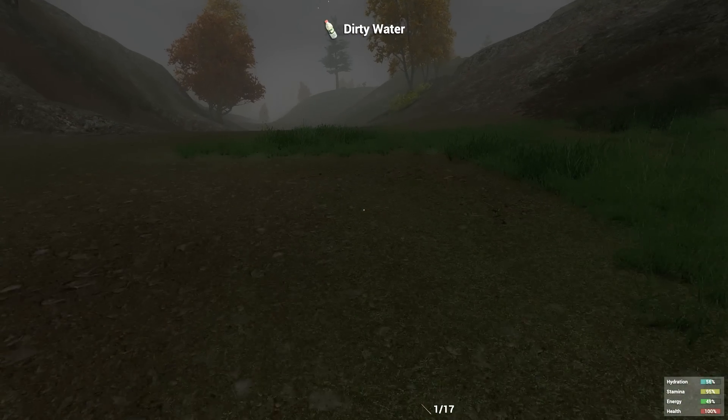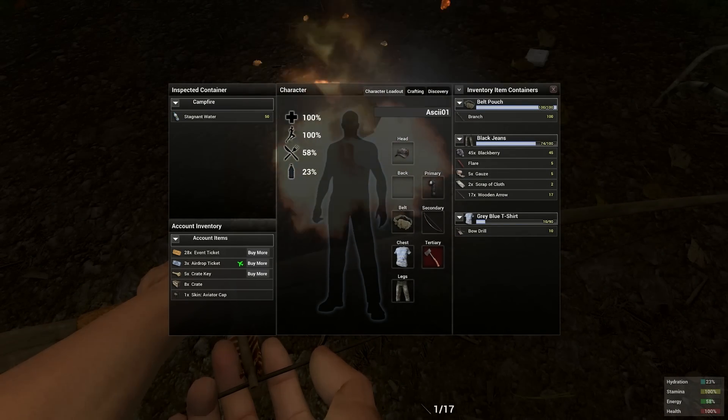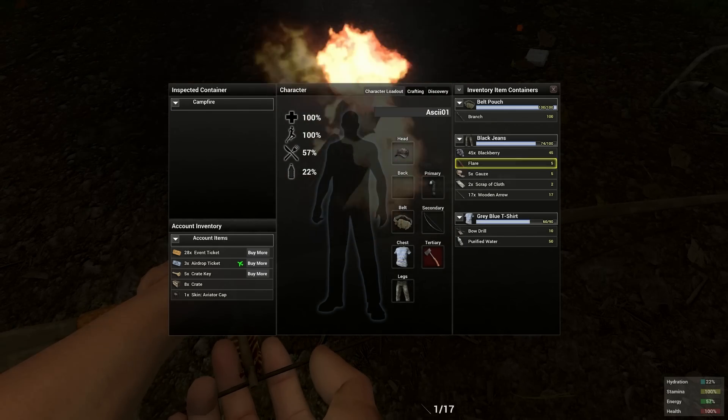This gets you dirty water that you then need to purify. To do this, you put the bottle into a fire and wait. Now you have purified water. You can also find stagnant water out in the world, but it's best to purify this as well.